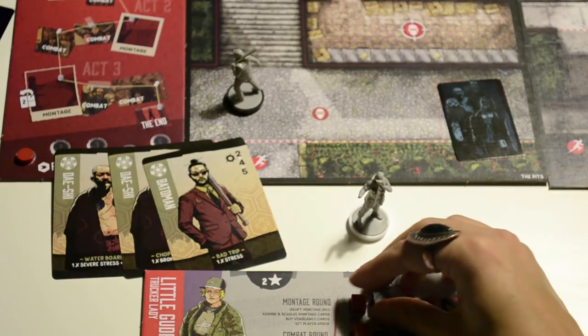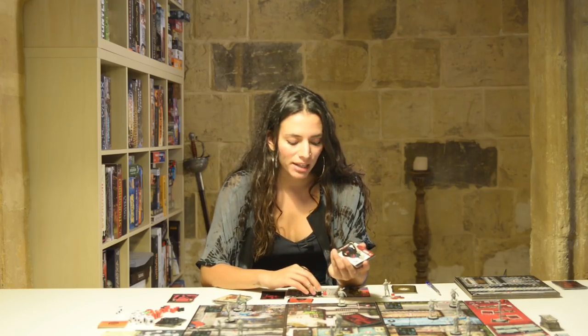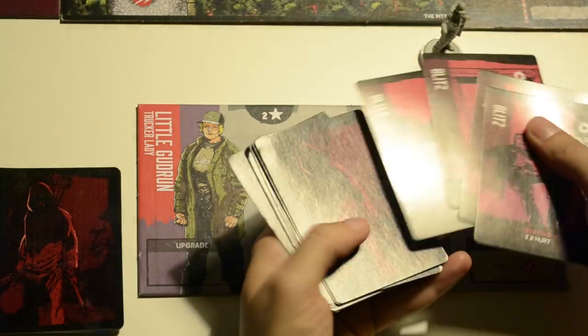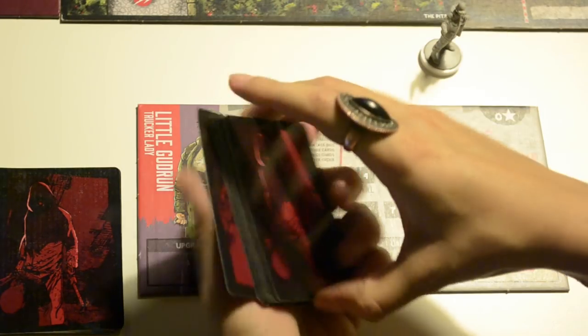Severe damage is usually put on the leftmost track of the board. Then everyone looks at their mind value — the highest mind value is the player who gets to play first in the montage phase. Take the remaining vengeance cards, add the blitz vengeance cards that were set aside, shuffle them all together, form the vengeance card deck, and put it face down.